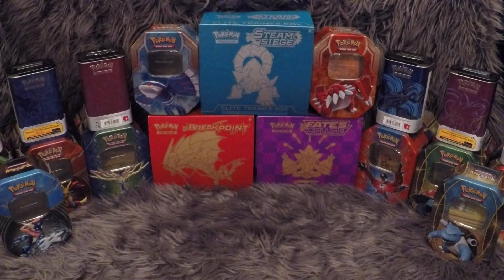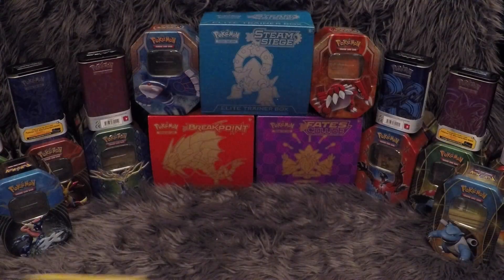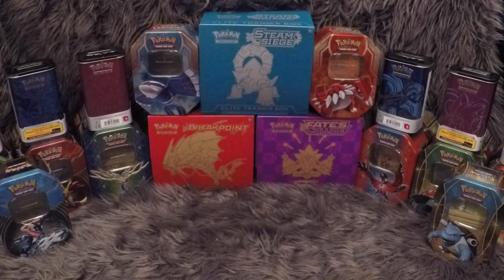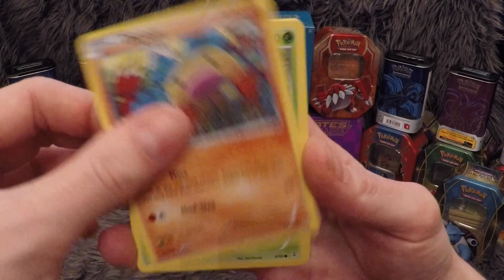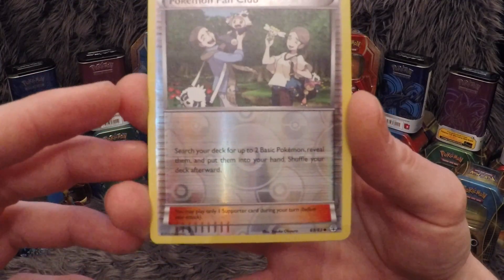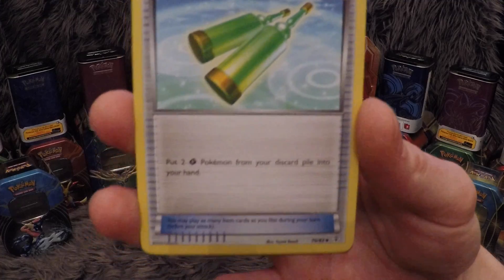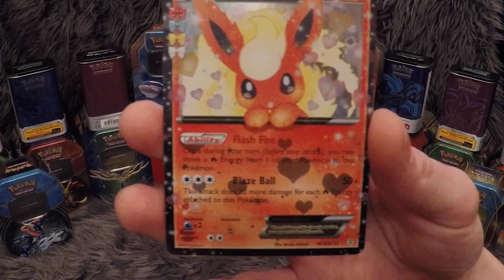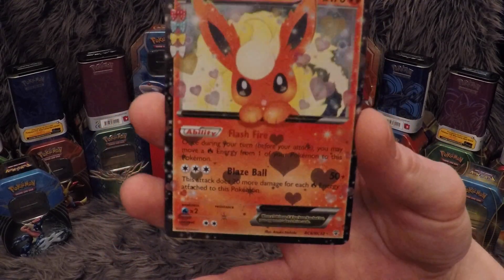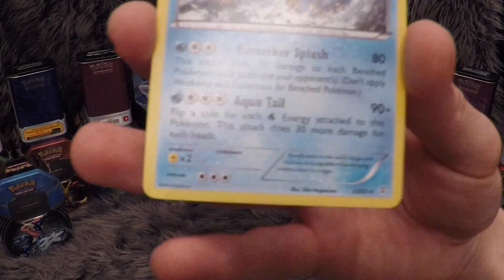We'll start with the Venusaur packet. First we have a Diglett, a Paras, a Pikachu, a Fairy Energy, a beautiful trainer — Pokemon Fan Club, nice little card. A Swablu, Revitalizer trainer, a Metapod, and a Flareon EX — that's a lovely card, I believe I've already pulled this a couple of times. That's from the Radiant Collections. And our final card is a Gyarados Rare Non-Holo.